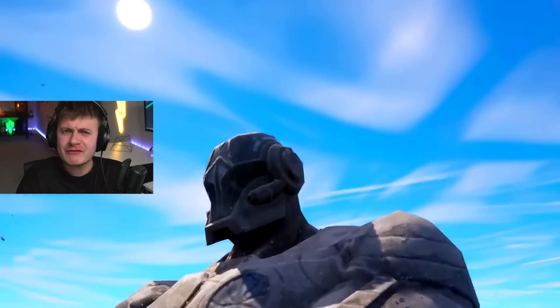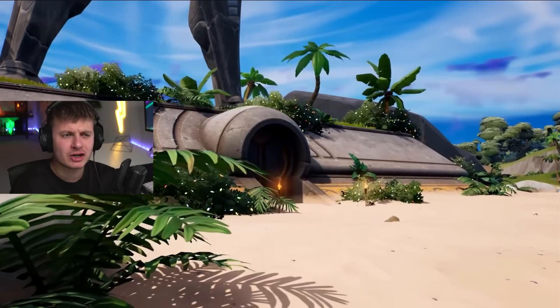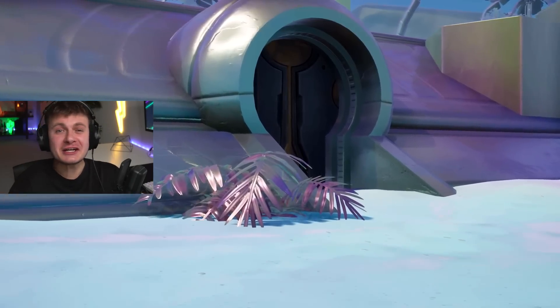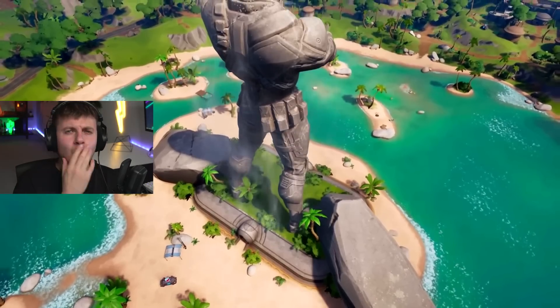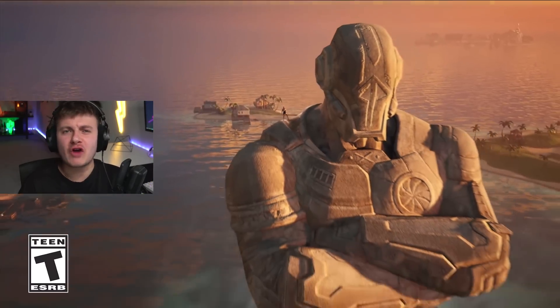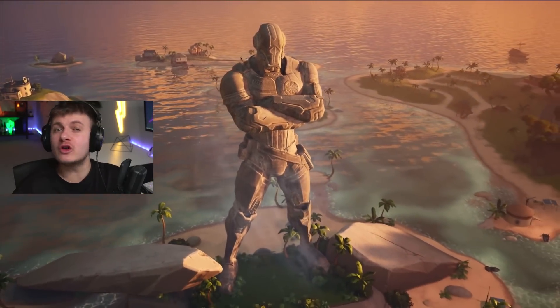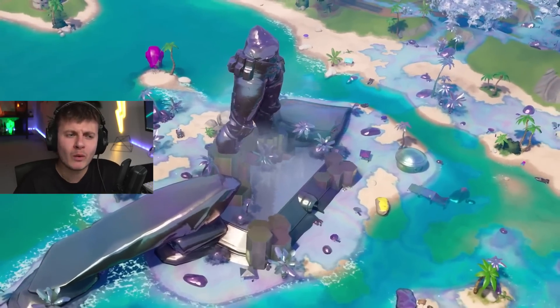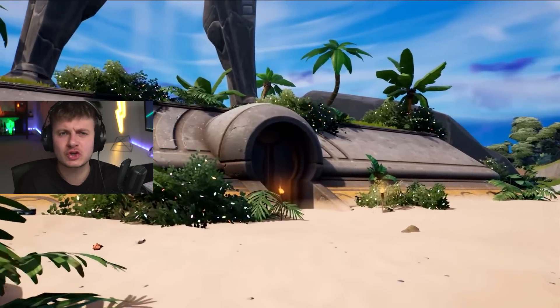Throughout the whole of Chapter 3, everybody wanted to know what was inside the bunker doors underneath the foundation statue. And today, this secret has finally been revealed. Chapter 3 arrived with the foundation statue overlooking the whole of the island, but as season after season went past, more and more people became more inquisitive on what was behind these doors.